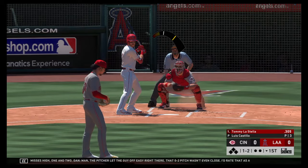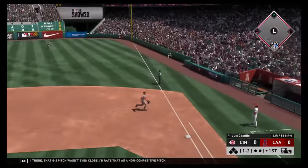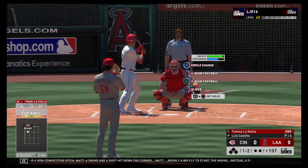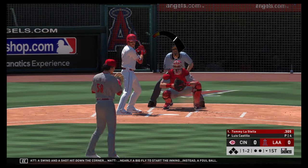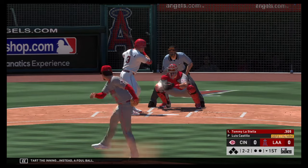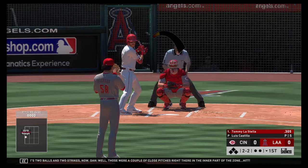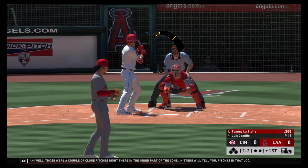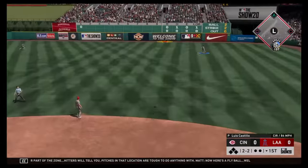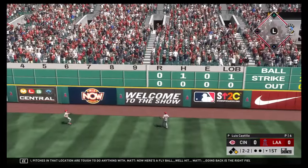The pitcher let the guy off easy right there — that old two-pitch wasn't even close, I'd rate that as a non-competitive pitch. A swing and a shot hit down the corner, nearly a big fly to start the inning, instead a foul ball. It's two balls and two strikes now. Those were a couple of close pitches right there in the inner part of the zone — hitters will tell you pitches in that zone are tough to handle.